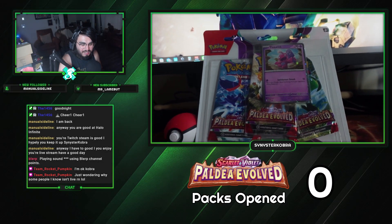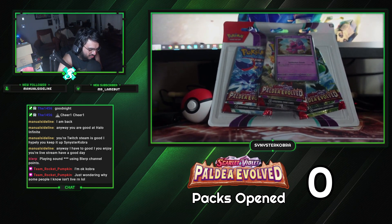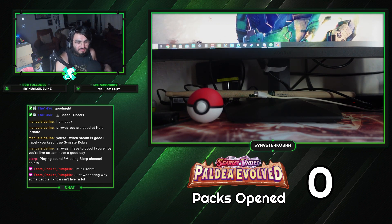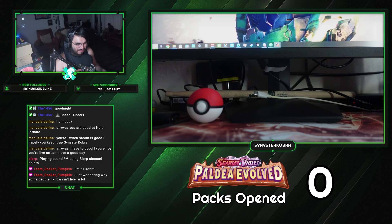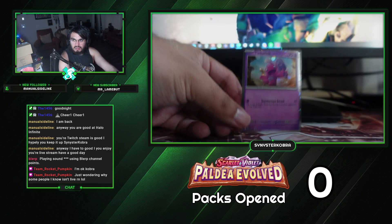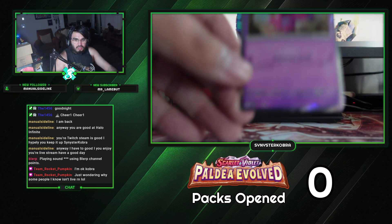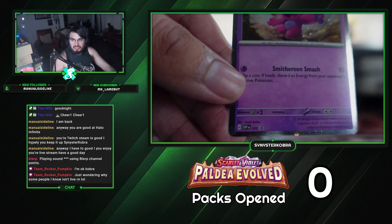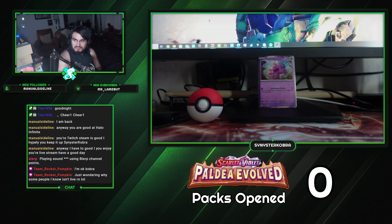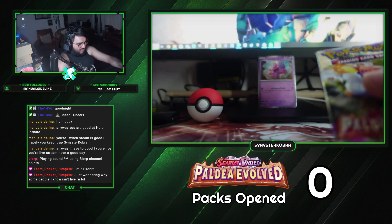Alright, this is what we got — a blister pack, Tinka Tink blister pack, Black Star promo. You guys know that I like my Black Star promos. So wham bam, thank you ma'am, don't mind my mess of a setup back there. Here is the promo card — Tinka Tink, it is number 25, Black Star promo. It's one of each starter; we'll do these two and save Meowscarada for last.